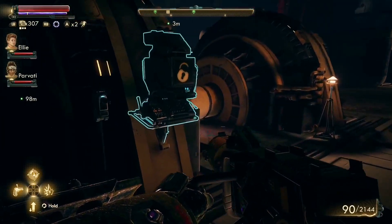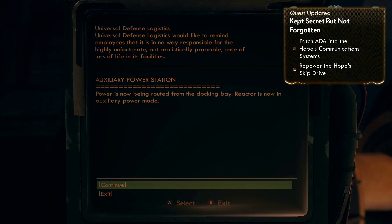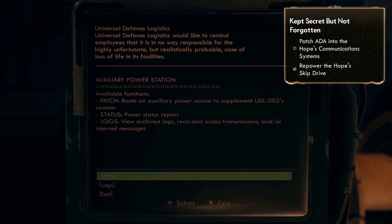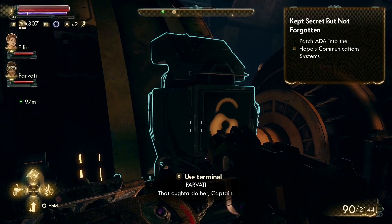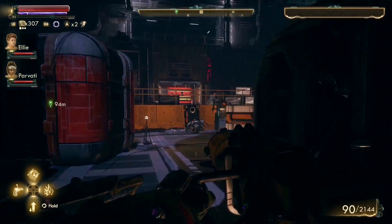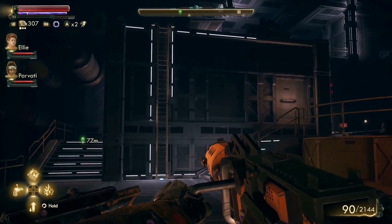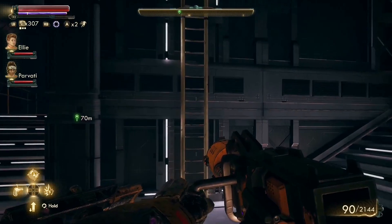So much for the stealthy approach. Let's see — Groundux lure, power source, supplement, reactor. That ought to do her, Captain. Alright, so there's step one. Now we've got to do step two, and hopefully I can do this attracting less attention.